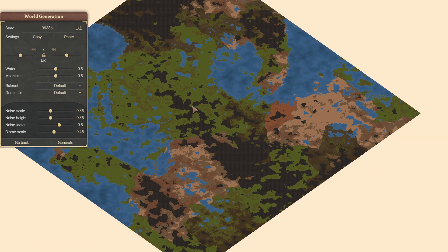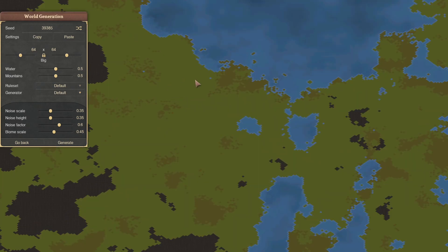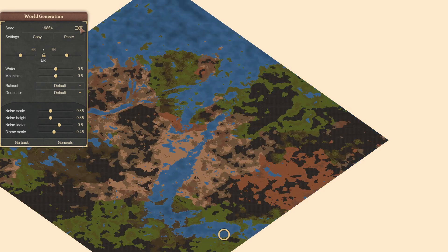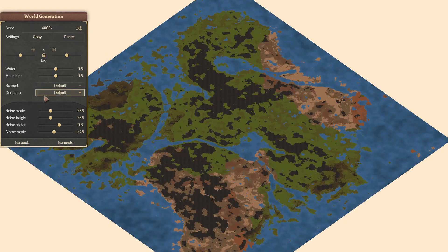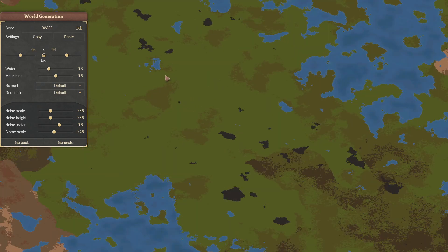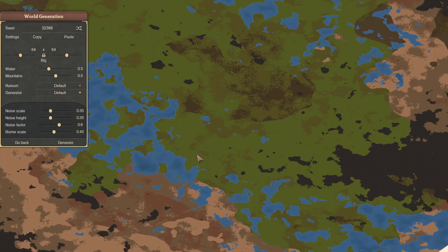This looks like an interesting map — might have clay resources, plenty of town, plenty of space to build maybe a big town right out here. But I want something a little more centralized. I don't want too much water. Let's bring that down about here — put a big town right smack dab in the middle. Without further ado, let's hop right into it.